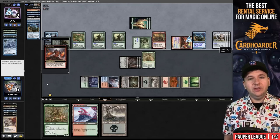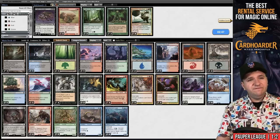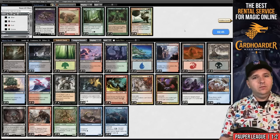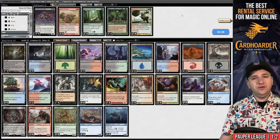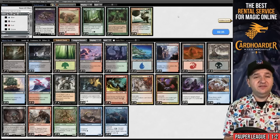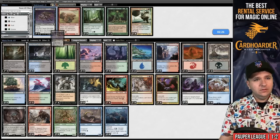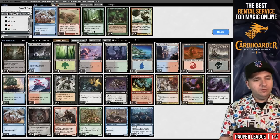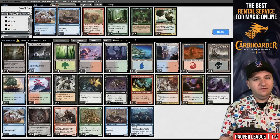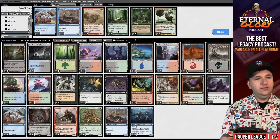Do I like Faerie Macabre here? I think Reverent Silence is a little bit of a trap because they really just have the one Freed from the Real, and if your opponent is good they should win the same turn they play it. I think I want the Faerie Macabres. We'll try boarding out a couple Lorien Revealed and maybe a River Winder, since they just have a lot of chump blockers. Maybe one and one.